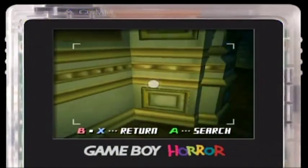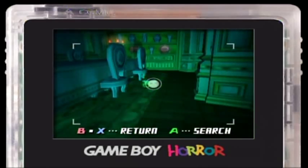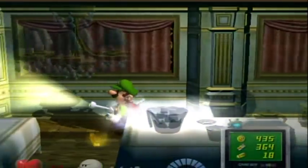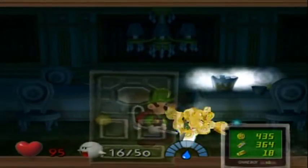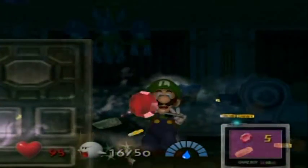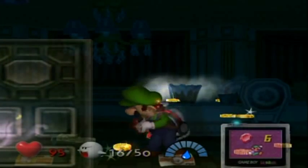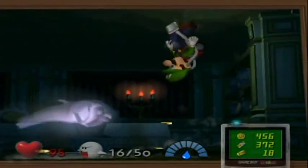The first one I'm going to get is the cheese mouse, which is over here. Search for that and then quickly run over here, scare away that ghost, and it starts sucking — there's the first mouse in this room. Ruby is definitely pretty nice to get as well.